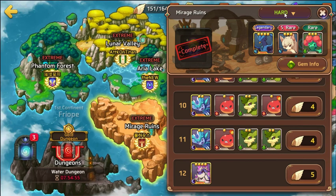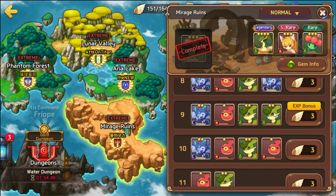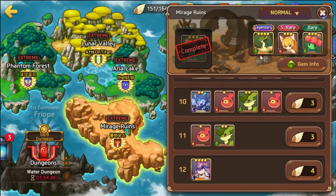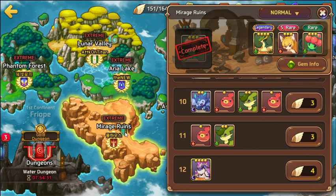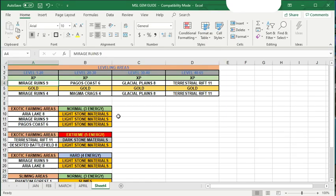You'll have to start at Phantom Forest and work your way to Mirage Ruins, then go back to Phantom Forest to beat everything on hard. Farming Mirage Ruins stage 9 from levels 1 to 20 gives you the extra XP bonus which helps level up your astromons and gives you rares, super rares, and legendaries to catch. That's essentially the best place for levels 1 through 20 — farm Mirage Ruins stage 9 on normal, hard, or extreme.